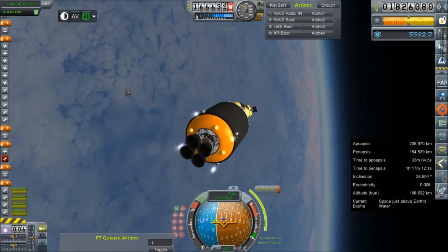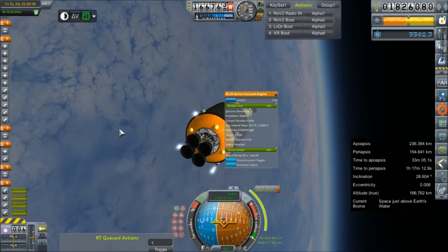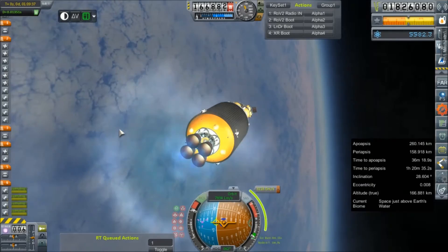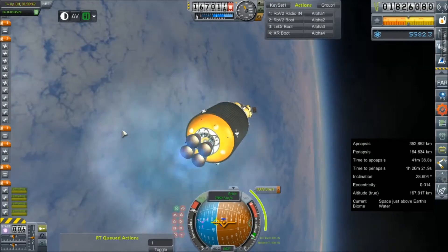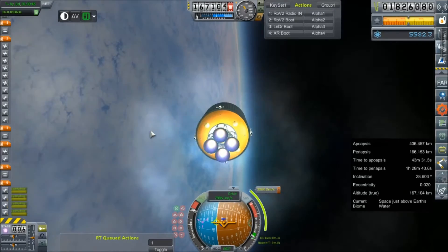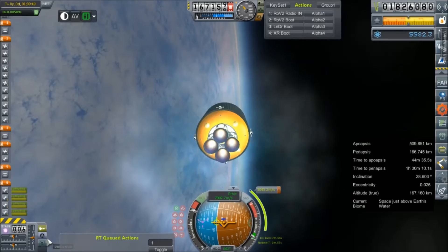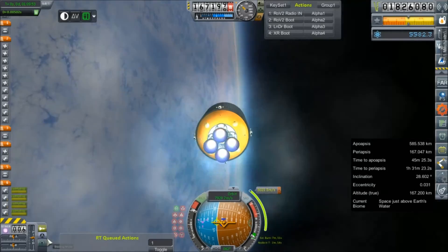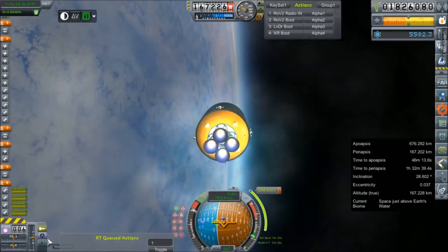Alright, now it's time to start ullaging our engines. Very risky... risky... stable... very stable. Ignition. Come off those thrusters just a bit. All four of them have lit. The maneuver node was being a little fickle — it just did not like me getting closer than 10 million meters from the moon. I've plotted the maneuver node to get us to about that range and I'll tweak it a little further out.